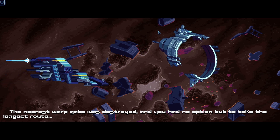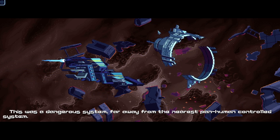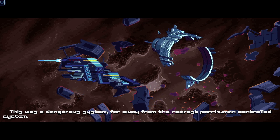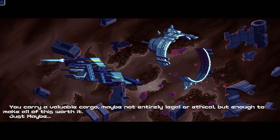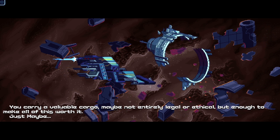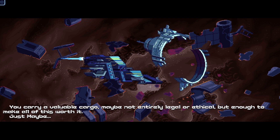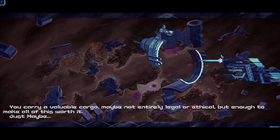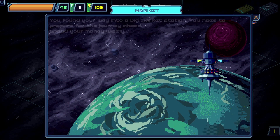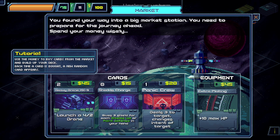The nearest warp gate was destroyed and you had no option but to take the longest route. This was a dangerous system, far away from the nearest pan-human controlled system. You carry a valuable cargo — maybe not entirely legal or ethical — but enough to make all of this worth it. Just maybe. I like our ship, it's pretty cool looking. We started at the market: you found your way into a big market station and need to prepare for the journey ahead. Spend your money wisely.